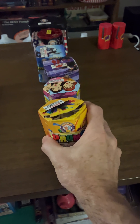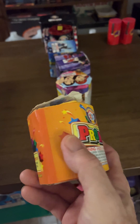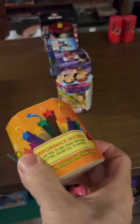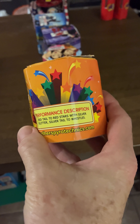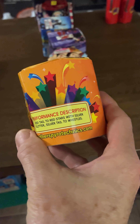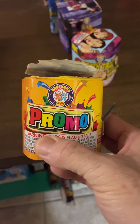Promo is the first one. Performance is red tail to red stars with silver glitter, and silver tail to whistles. Promo is seven shots.